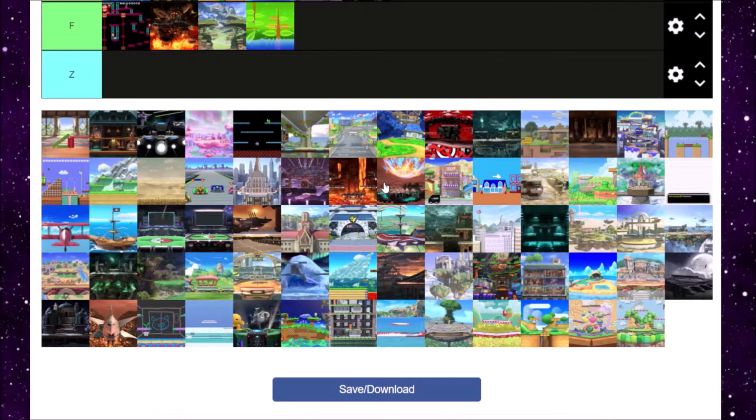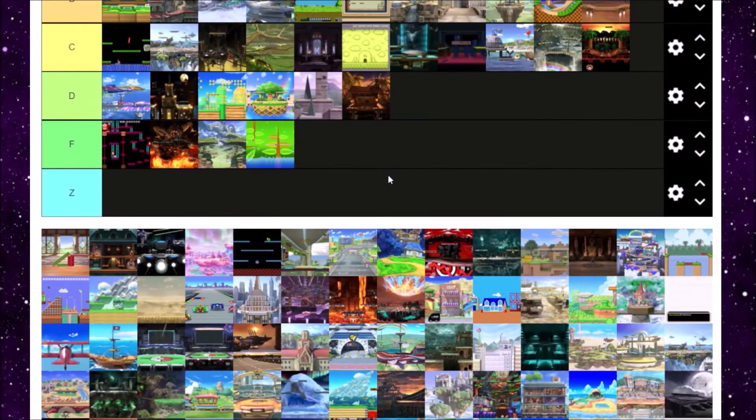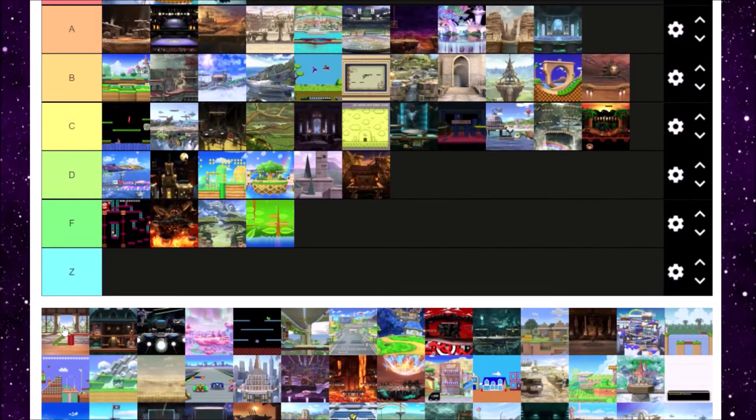Next up is Living Room from Nintendogs. Who hasn't played Nintendogs? Living Room is a cool level, but it's kind of just there — just a flat surface, and then occasionally things like dog toys fall down. They're not that bad; it gives some variety to the level, but it's not crazy awesome. Honestly, Living Room is also C tier.